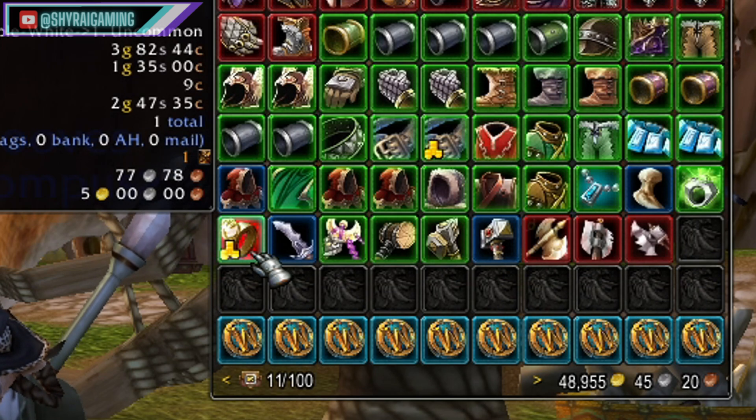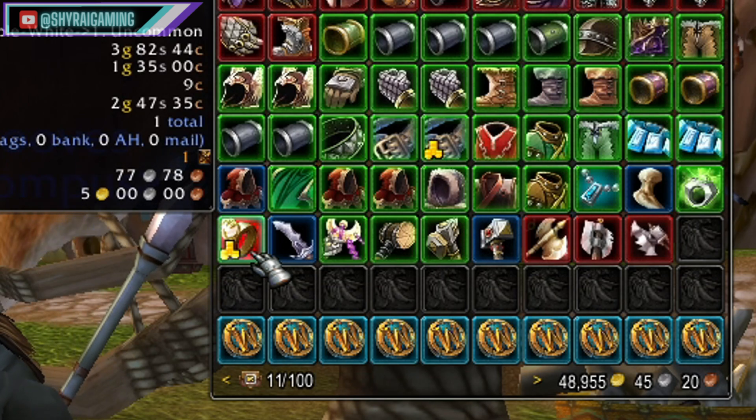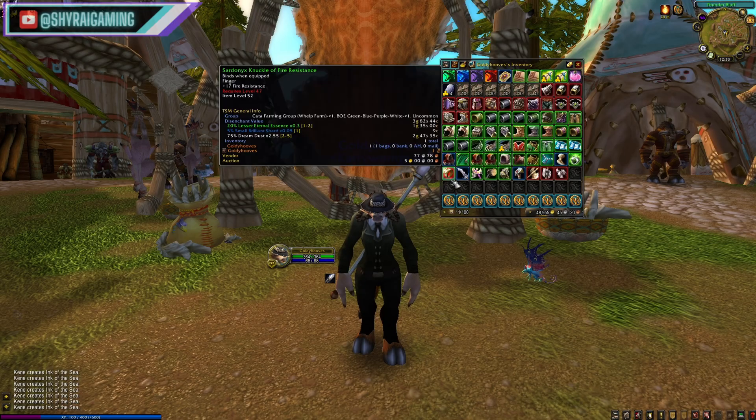What that gold icon does is automatically vendor the item — it'll sell it right away for you. Very useful. You can go to a vendor, instantly sell all the junk you get, keep your inventory clean, and go out and farm for longer. If you don't already use Peddler, consider installing it.